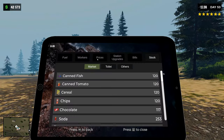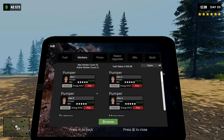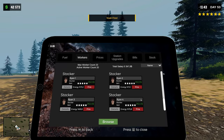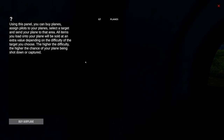I should probably fire my worker - my builder. Show my workers - where are you, builder? Details - yeah, we don't want you at the moment. Using this panel you can buy planes, assign pilots to your plane, select the target, and send your plane to that area. All items you load onto your plane will be sold at extra value depending on the difficulty of the target. The higher the difficulty, the higher the chance of your plane being shot down or captured - oh my word!